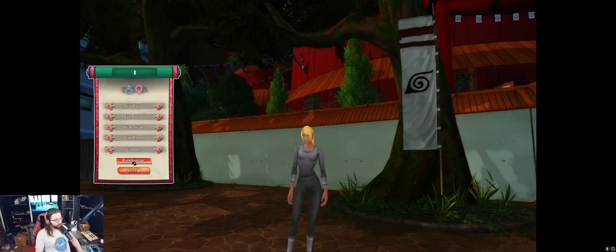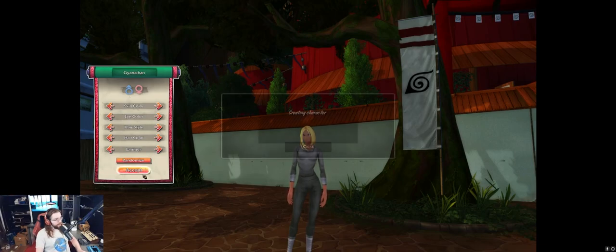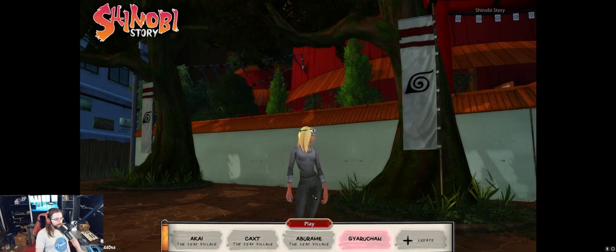Step number one is to hit the randomize button until you wind up with the most freakishly horrible character. The characters all look pretty reasonable, except there's a lot of bald hairstyles, but don't worry about that. And now that we have the most perfectest character ever, we can go ahead and hop into the game.